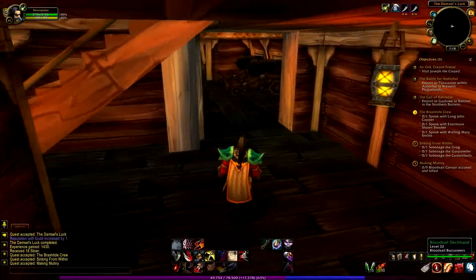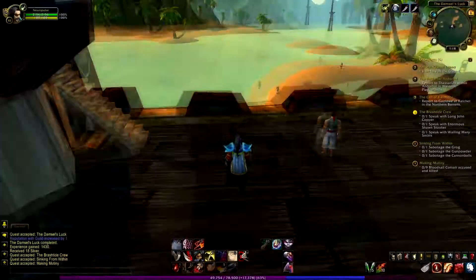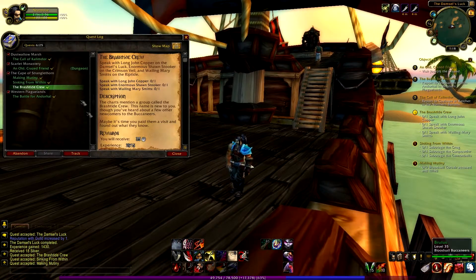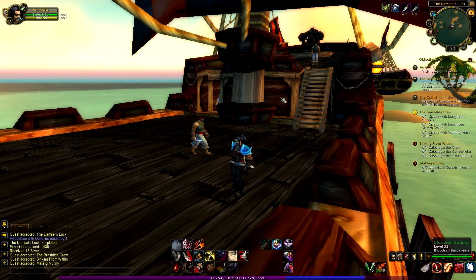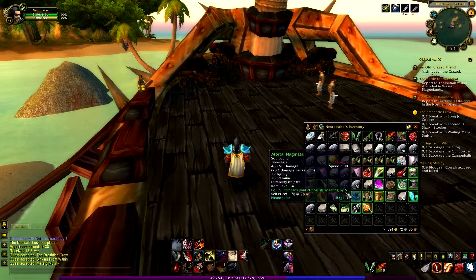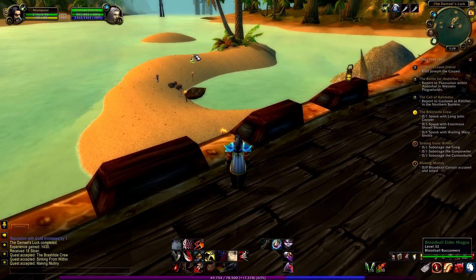Now I need to read the quest because I have no clue what I have to do. It doesn't look like anything shows up on this pirate ship. I need to say 'making mutiny' — accuse nine blood cell corsairs of mutiny, then kill them. So how do I do that? Maybe I have something in my bag. I need to accuse blood cell corsairs — where are these corsairs?